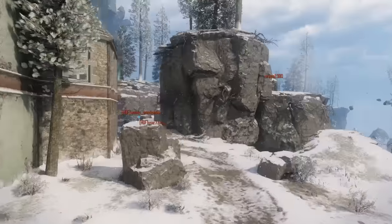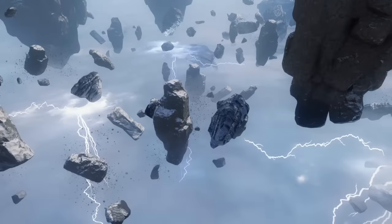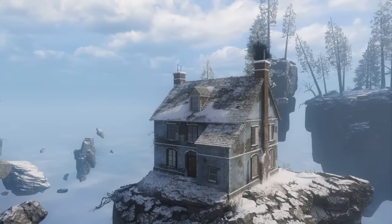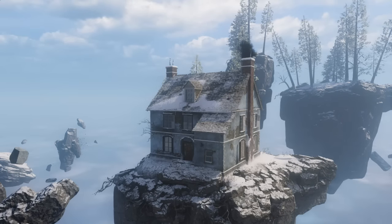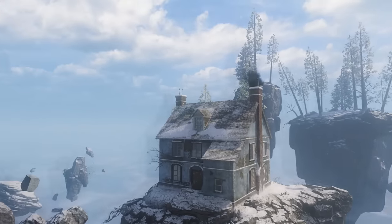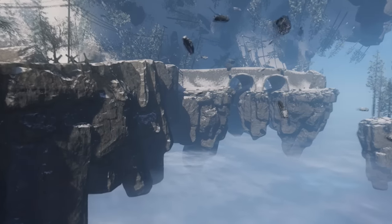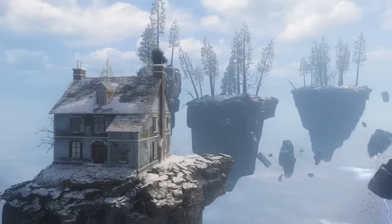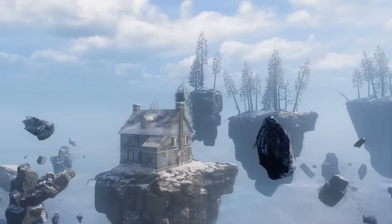We're on to our last easter egg — we've got this house drifting off into nowhere in a field of floating rocks. Mr. Waffle Raffles found this and made a good assumption: he thinks this is actually Samantha's house. The reason is that the little window at the top matches the same window from the Origins cutscene — there's a single window in the Origins cutscene and it just matches. It could just be a random house, but it could possibly be Samantha's house, hence all the zombie easter egg references throughout the map.